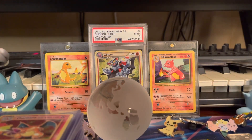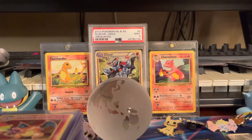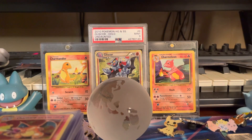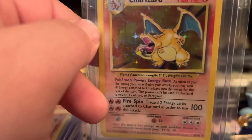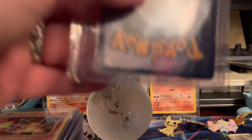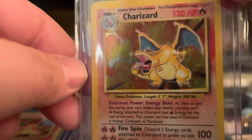Now we're going to get into some cards with a little more story behind them. We're going into our Base Set Charizards. A guy reached out to me and we made a deal — we got it not too long ago. It's in such good condition it's ridiculous, just a little whitening at the bottom. I can say we were extremely blessed with this card.